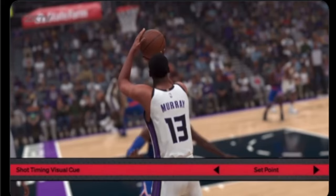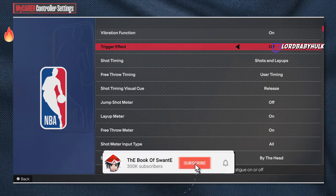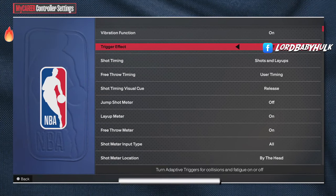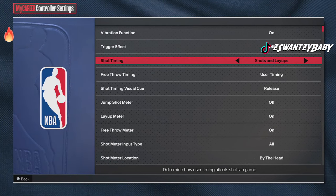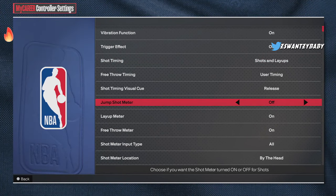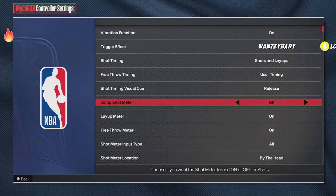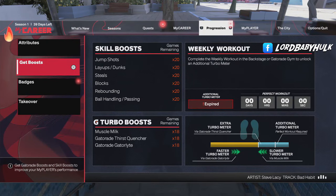You can't always go off the cue because of different latency. Take off trigger effect — something should not be vibrating in your hand. Turn it off on your PlayStation and in the game. You can keep vibration on, but take off trigger effect — it throws you off. Also turn off your jump shot meter. I don't care if you don't know your jump shot — figure it out. You get a 20-plus boost without the meter.